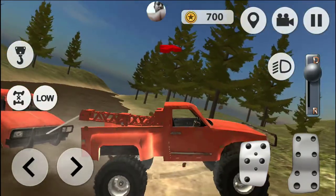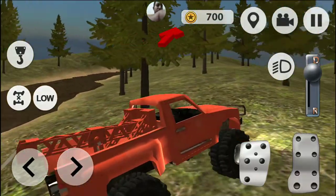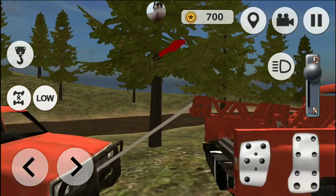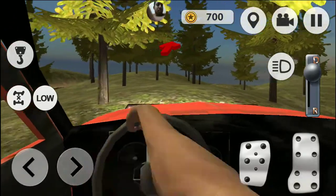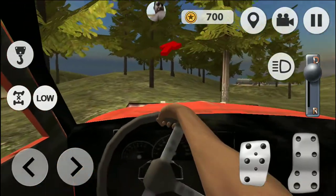These tow trucks got in trouble in the simulator. Your mission is to drive and transport off-road trucks and other vehicles. At the beginning of the simulator your tow truck is slow and heavy — upgrade it to drive faster and transport all trucks.